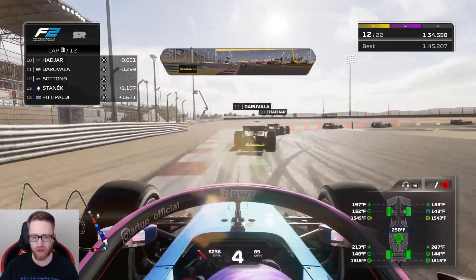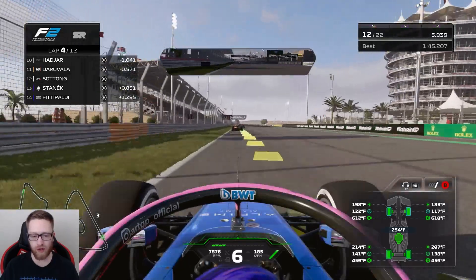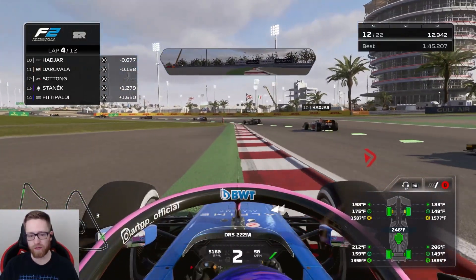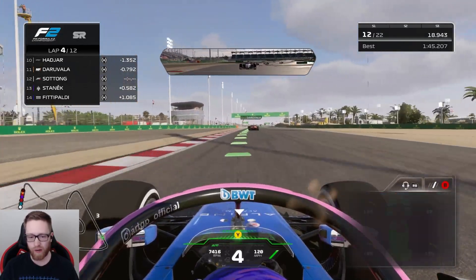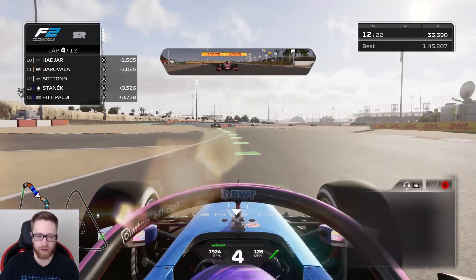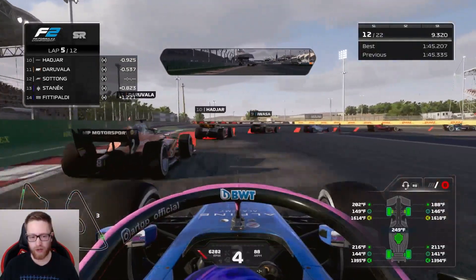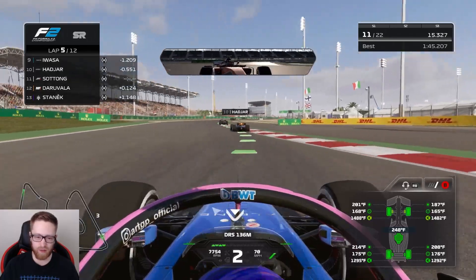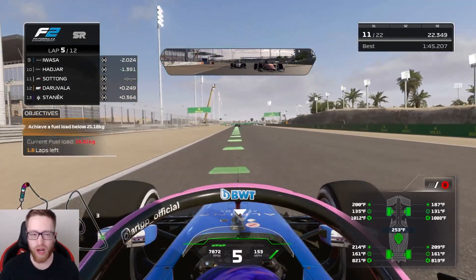Might be able to pass him out of the final turn down the main straightaway. I don't know why we're so good through sector two and slow everywhere else - that's where we lose all our time. We're going to dive bomb him, swap over. We definitely made contact - that was an aggressive move. Oh my God, I forgot I had DRS! Now I'm out of the DRS zone. Going down to turn one for another dive bomb, locking up - oh God - we made it! We made the pass. Very dirty move to dive bomb him like that.